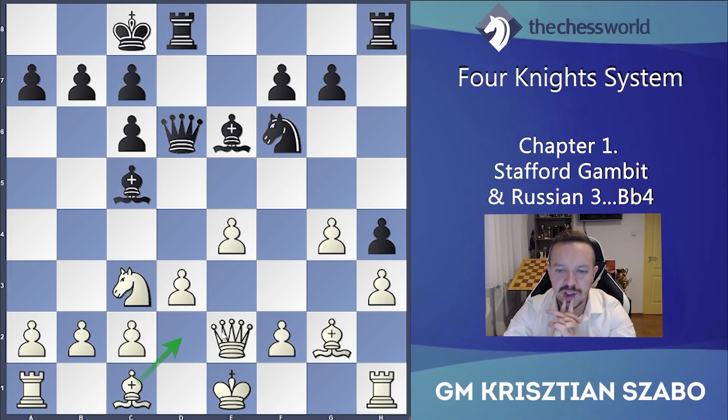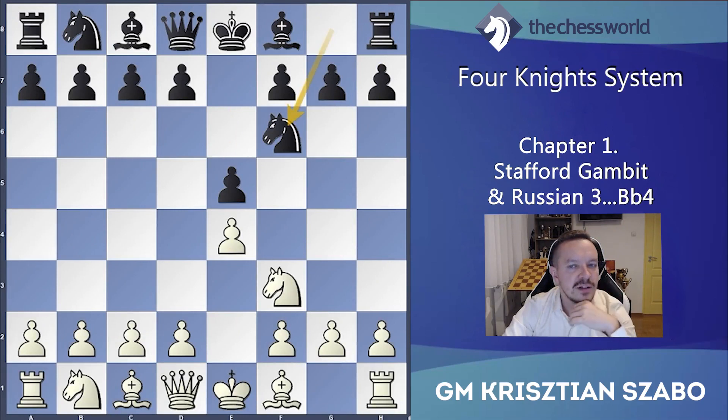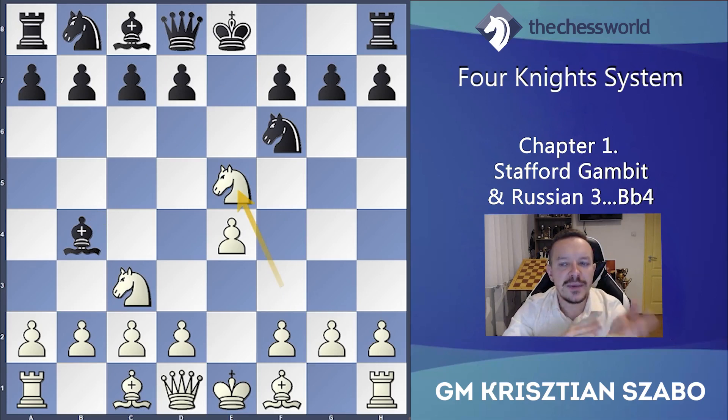This was a very important way in the Stafford Gambit. Let's see the next one, which is similar — starting with the Petrov, knight c6, and instead of bishop c5, the bishop b4. Bishop b4 is also a completely playable variation but will be a bit worse.